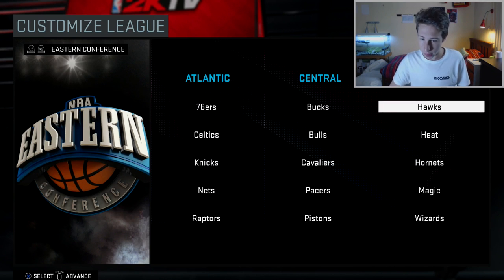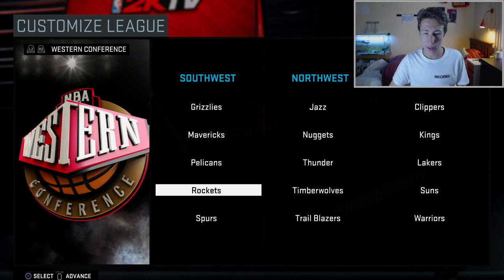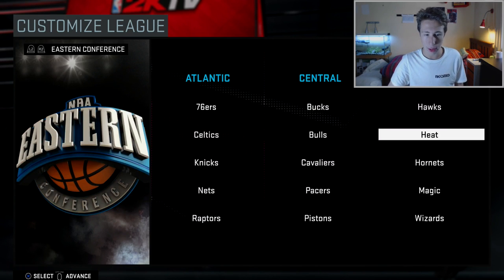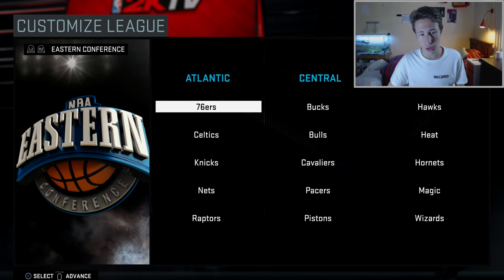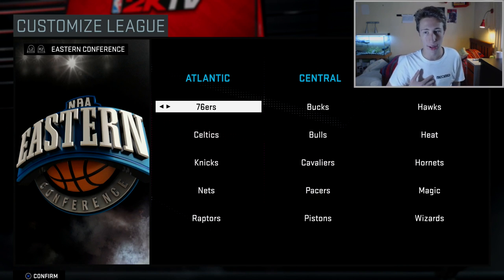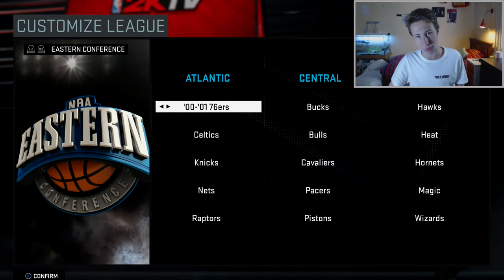The other teams I would keep: the Warriors, the Spurs, the Thunder, and the Clippers. That's pretty much it. Right here you get to choose which 76ers team. Don't choose the 01 76ers because Allen Iverson is already on the Denver Nuggets roster, so it'd be pointless.